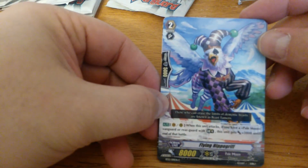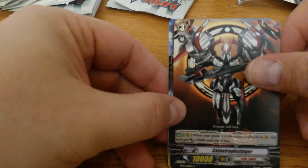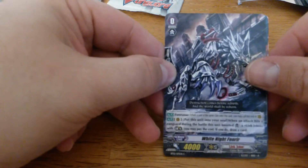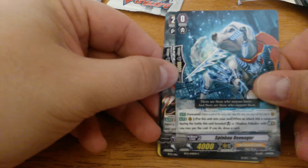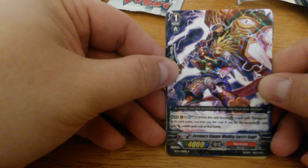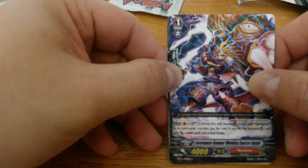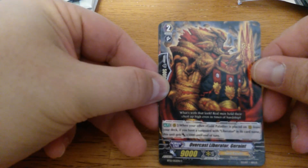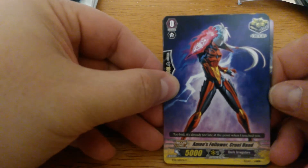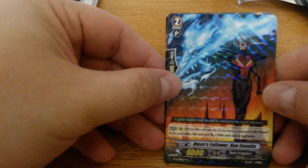We have Flying Hippo Griff, Catastrophe Stinger, Hell's Deal, Hell's Trick, the heal for Amon, and another Liberator Bagpipe Angel. Another White Knight Fenrir, Spinbow Revenger, Lame All Starvator Weiss, and the rare is Renaissance Hammer Wielding Exorcist Knight — a special 10k booster for Dungaree. Overcast Liberator Geraint, another Wereleopard, Silverthorn Beast Tamer Anna, Amon's Follower Cruel Hand Crit, and Amon's Follower Ron Geenlin.